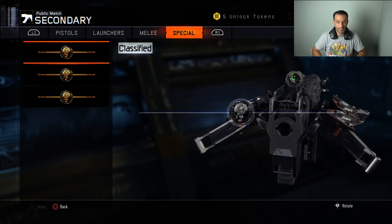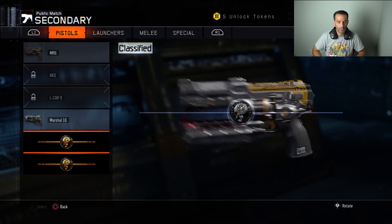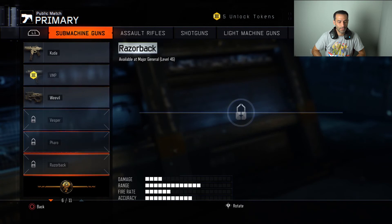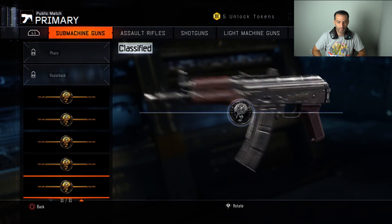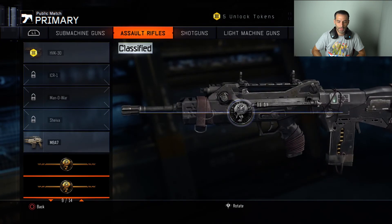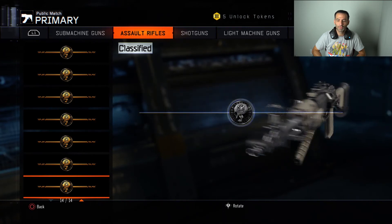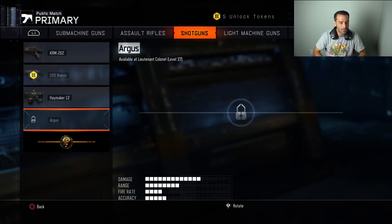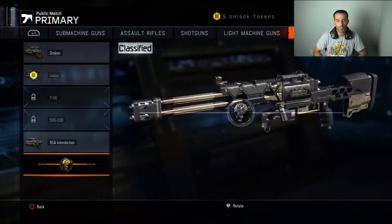Looking at what I'm still missing: the Shadow Claw, disc shooter, China Lake, the 1911 pistol, the MP40-style SMG, the Renovator, a bullpup assault rifle, and the AN94 — that's what I was really hoping for. If I'd unlocked the AN94 in Black Ops 3, I'd get like 60,000 views on that video. I don't even have certain shotguns or LMGs I'd love. I've got the RSA Interdiction sniper, but I don't snipe.